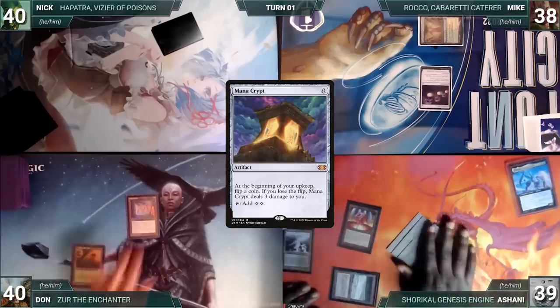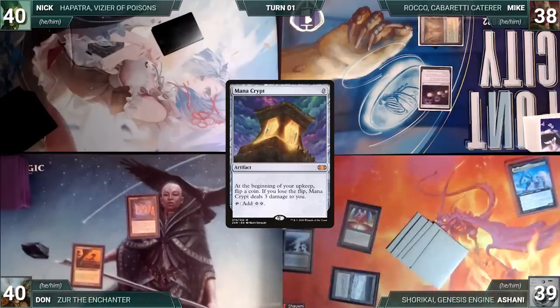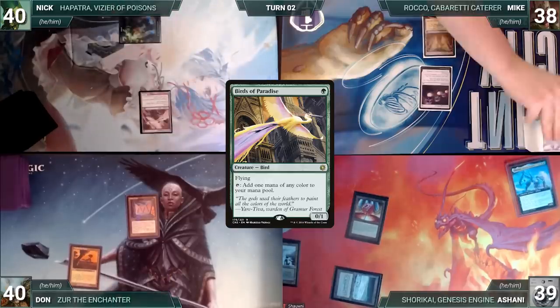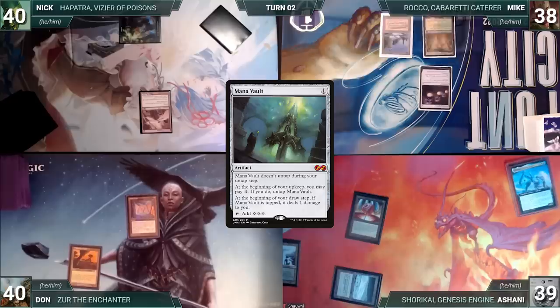Dawn draws and plays a Windswept Heath. He casts a Mana Crypt, shut off by Deafening Silence. He passes. Nick draws and plays a Forest. He casts a Birds of Paradise. Nick ships the turn to Mike.